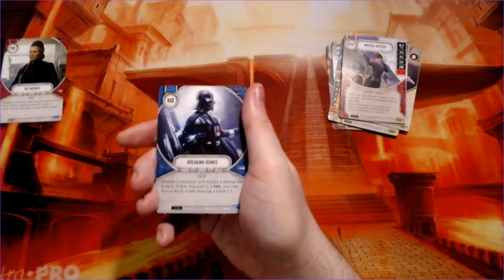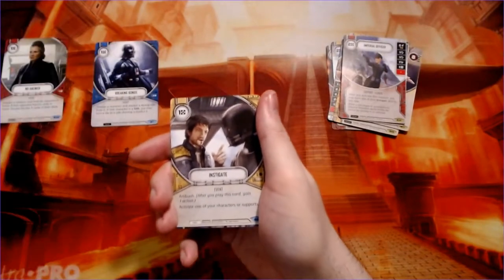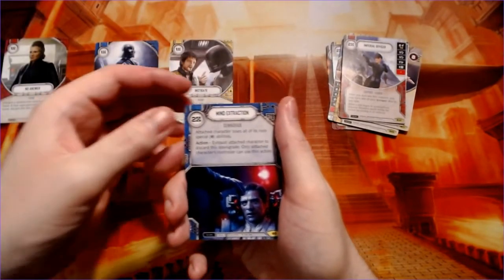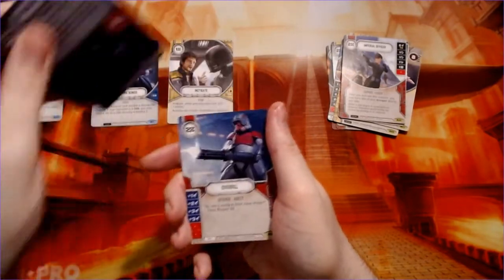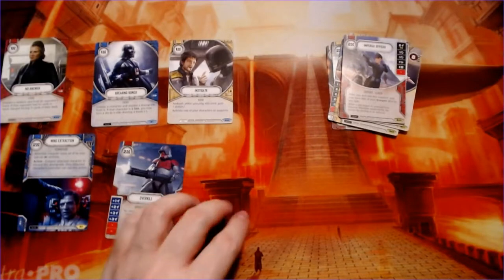Another no answer, breaking bond — pretty cool — instigate, a Rogue One mine extraction with poor Poe, and overkill — another upgrade that looks like a pretty good upgrade for ranged damage.